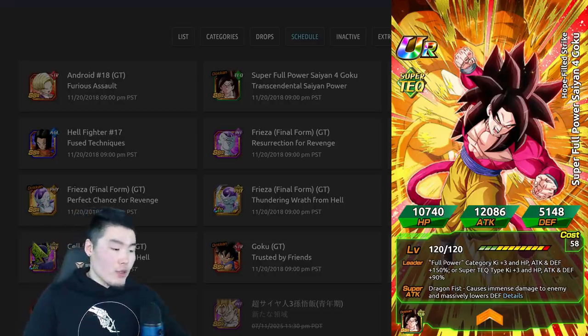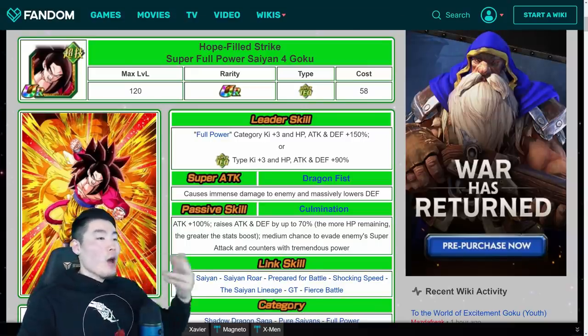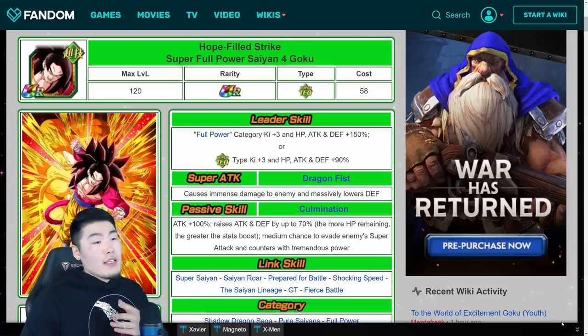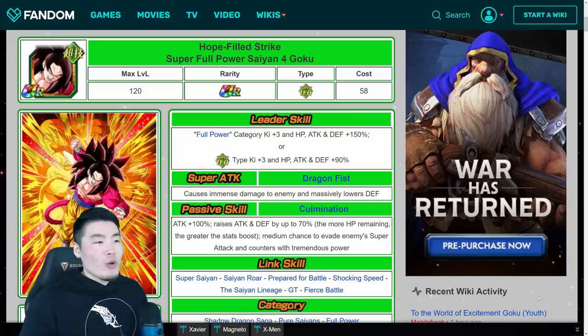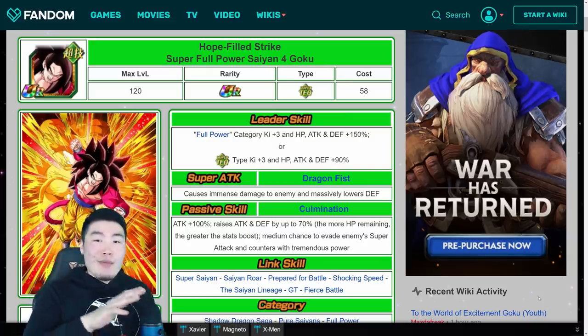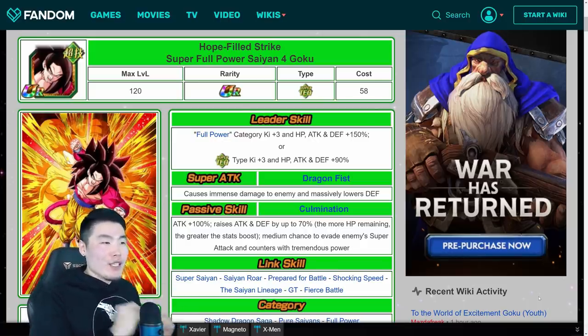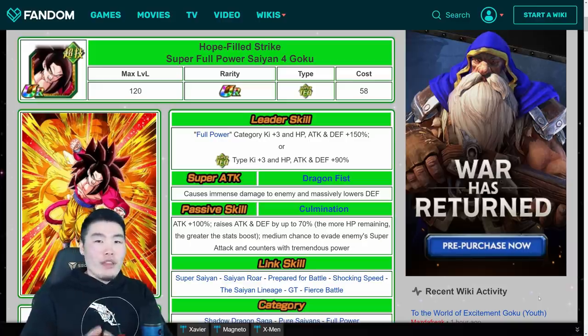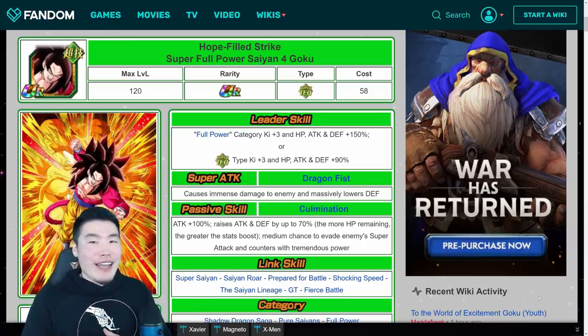We're going to pop over to the Dokkan Wiki, which has all the information we'll need about him. Let's start with his name: Hope Failed Strike Super Full Power Saiyan 4 Goku. I don't really know why the name is like that — it makes no sense to me. Why is it not Full Power Super Saiyan 4 Goku? I really hope that's not the official name when it comes to global. I think it's just a literal translation from Japanese to English, and they'll fix it when the card drops on global.